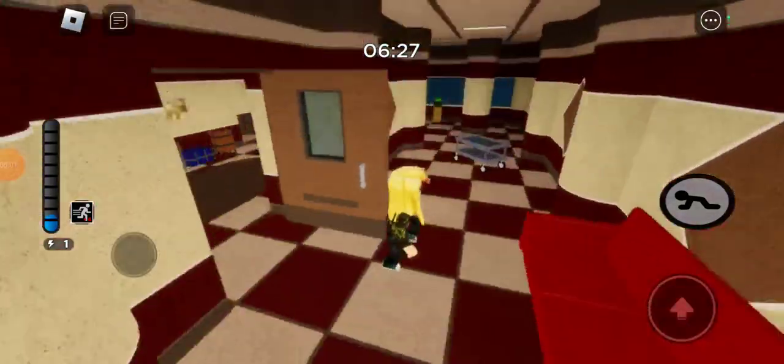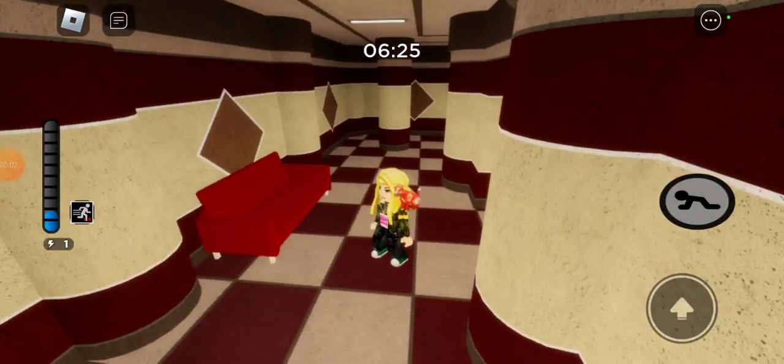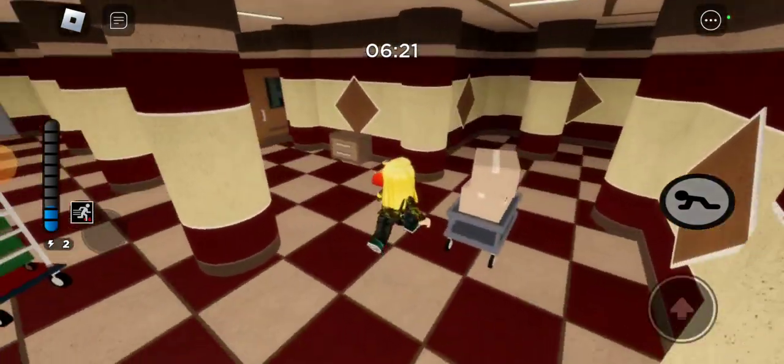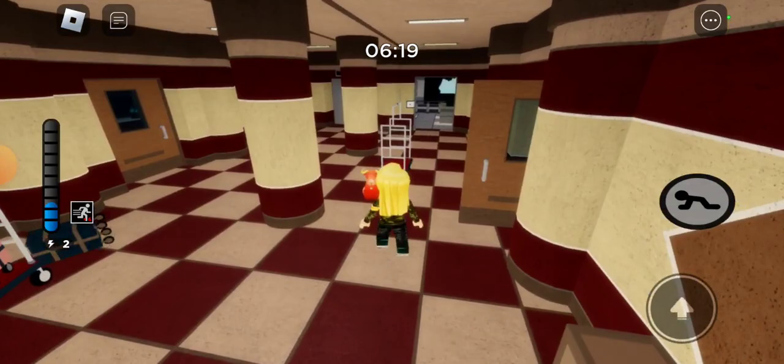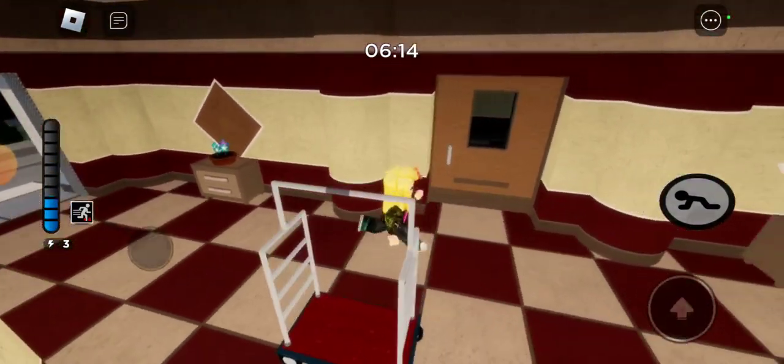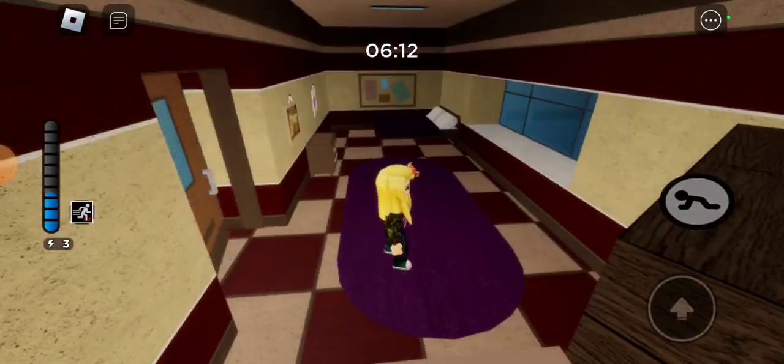Welcome back to another episode of Piggy. I'm joined by my sister. We are in chapter four of the safe place. Last time we did chapter three, the refinery, which took us a heck of a long time to get out. So today we're going to be doing chapter four of the safe place.